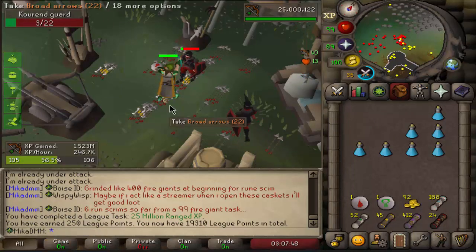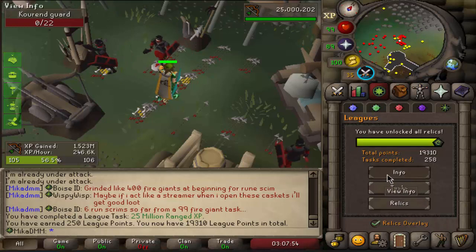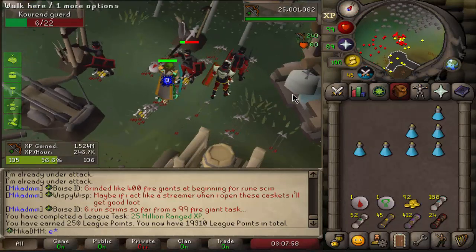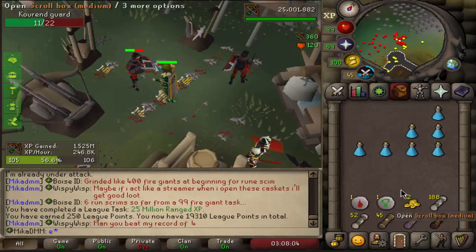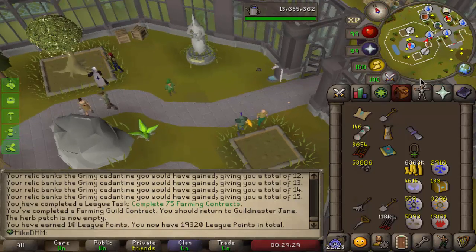There it is - 25 mil ranged XP, giving me 250 extra league points, and we are now over 19,300 points. I've been shooting this for a while, I've been watching the Witcher series on the side, so my XP per hour is obviously fairly inefficient. I also ended up getting 188 medium clue scrolls already. 75 farming contracts are now done, and I get 10 points.